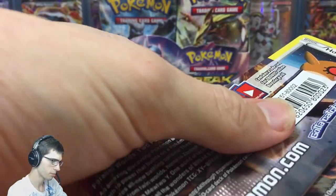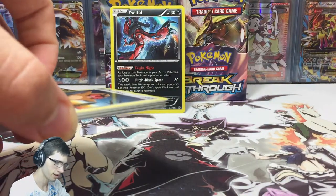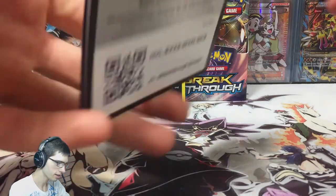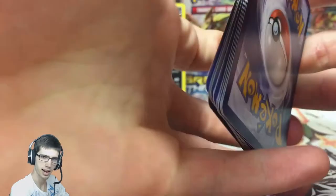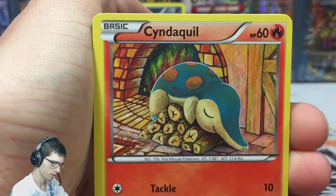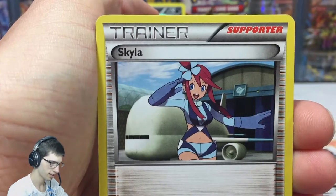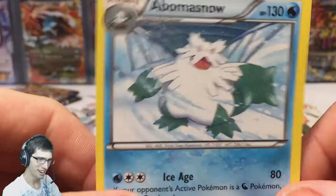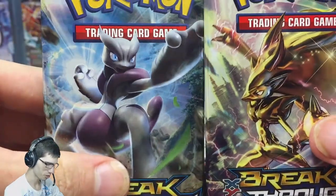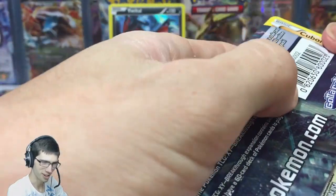Last pack — pack number six. We've got Cyndaquil, Spritzy, a Remoraid, Axew, Glalie Spirit Link, Skylar, Bridgette — pulling all the basics — Rufflet Reverse, and a Bomb Snow. This is not good. Hopefully these last two packs with Zoroark or Mega Mewtwo need to come through. Let's save Mewtwo for last. We've got the Zoroark Break pack art — we really are desperately needing to pick it up right now.